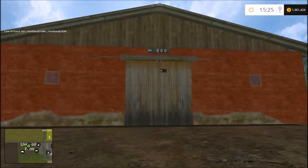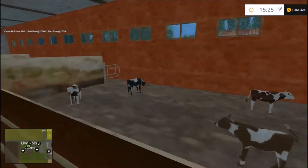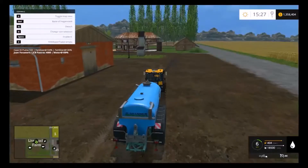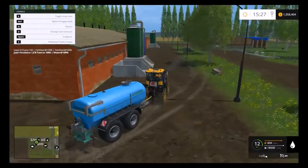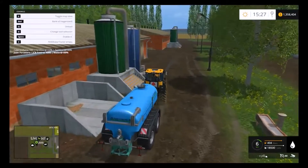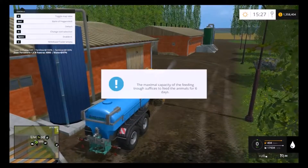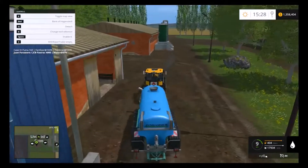Alright, we're in front of the shed for cattle fattening and you see we've bought some feeder cattle. Now we need to do all the stuff to take care of them — give them feed and water and such. We've got the JCB tractor hooked up to our Stihl hammer water tanker. We'd go around the side of the building here to the big blue water tank and give the cattle some water.